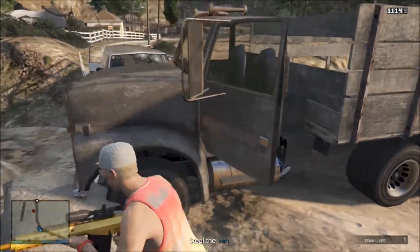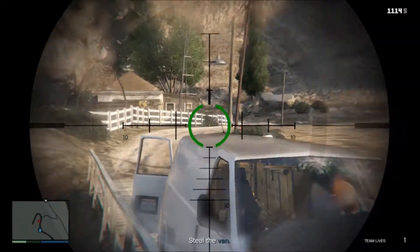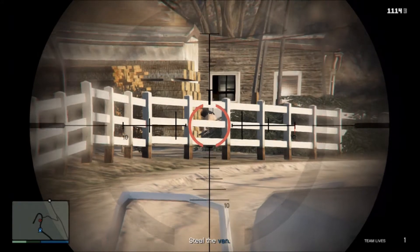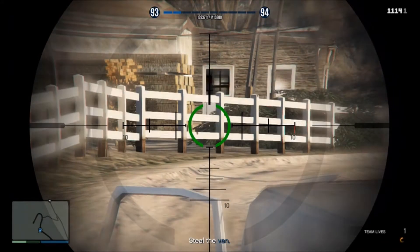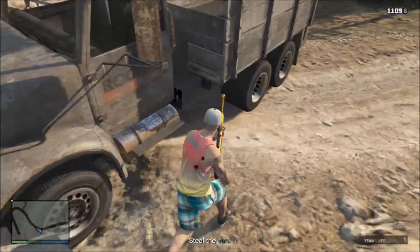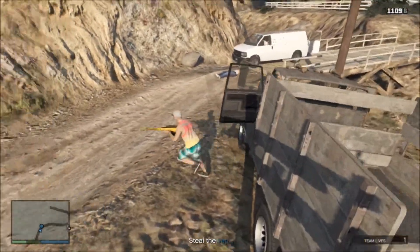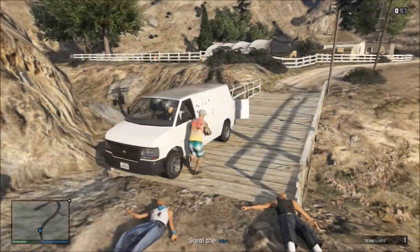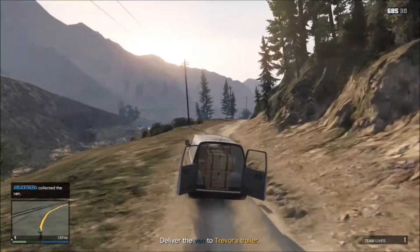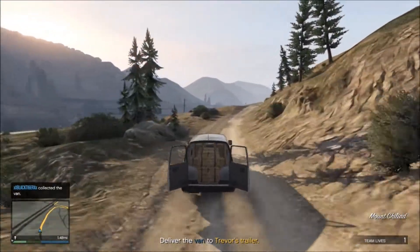The truck actually stayed on again — that's pretty sick. Oh wow, I just pushed it with my body; my character must be pretty strong. Now just take the van and you're good to go. There's probably going to be a whole bunch of people following me, so be careful of that — that can get annoying. Now you just gotta drive this thing all the way to Trevor's house, which is kind of annoying but it gives you pretty good RP and money.